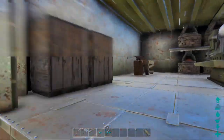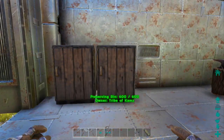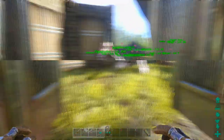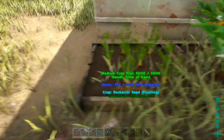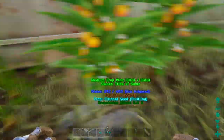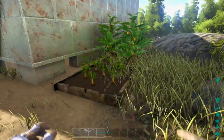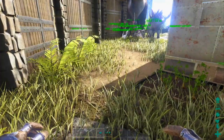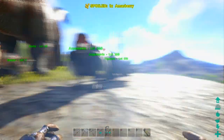You're also gonna need preserving bins — one will do, but you can have as many as you want. And you'll need crop plots: you gotta have either medium or large crop plots because you're gonna have to grow advanced crops, and they do not grow in small crop plots. So medium or large crop plots will do.